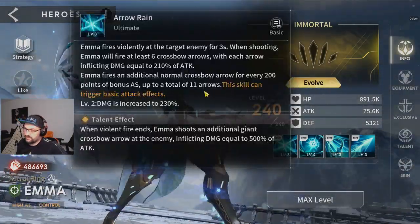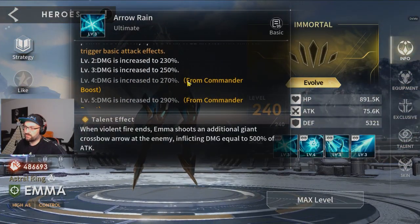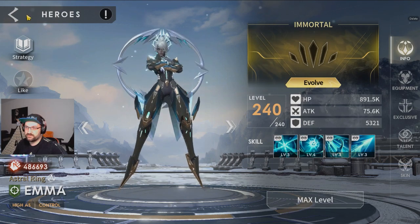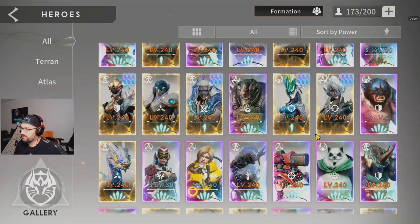On Emma there's only one thing — we want plus two ultimate. Her ultimate is her main damage source, and we want to increase this. It's like 40% more — really nice to have. So if you have Emma and want to play Emma, go for plus two ultimate on the commander.